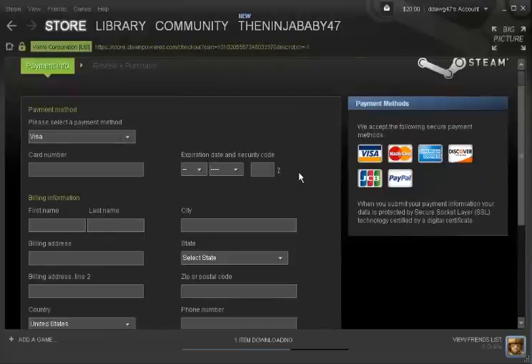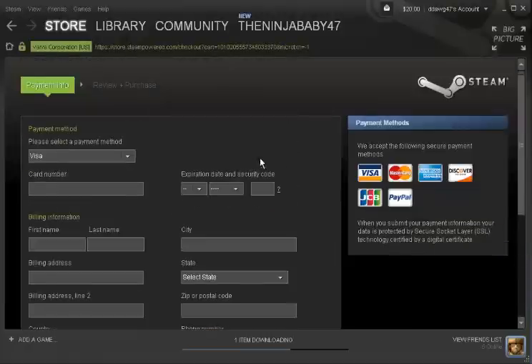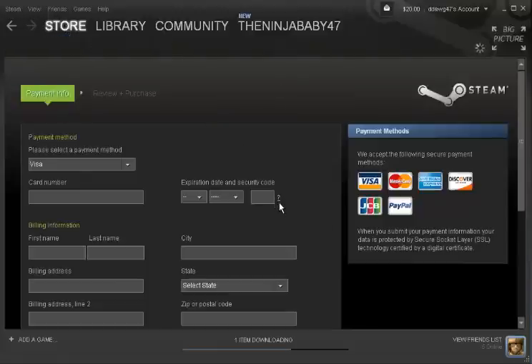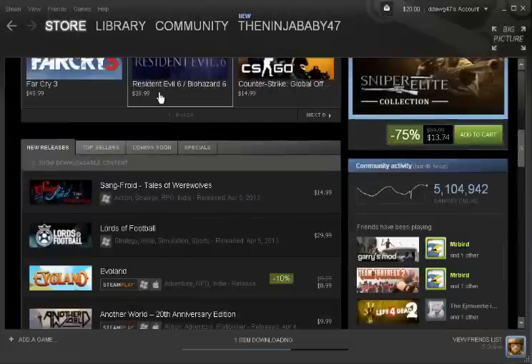This page will come up with all these fields to fill out. Just fill it out, then purchase, and that's basically it — it's pretty easy. It'll add money right up here to the top right of the screen. After that you want to go to the Store to buy a game.